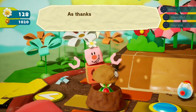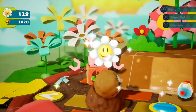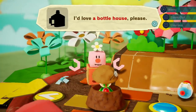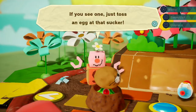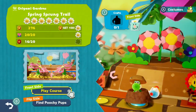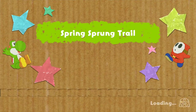He found the cabbages. As thanks for your help, I present you with this. Lovely flower indeed. Another request: a bottle house. I've seen that — a cute little house in an area of blooming flowers. I gotta get those red coins anyway, so let's do it. I don't know where the red coins are.